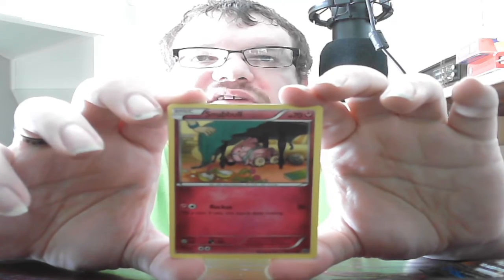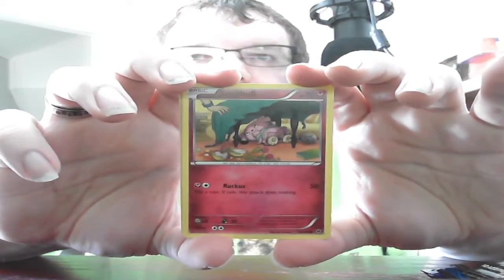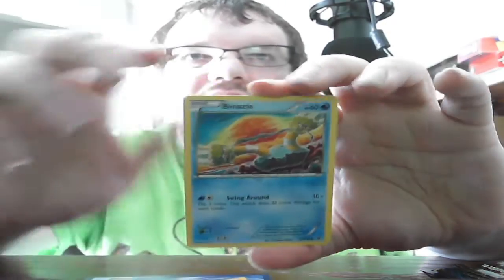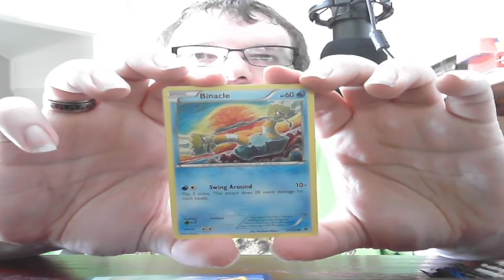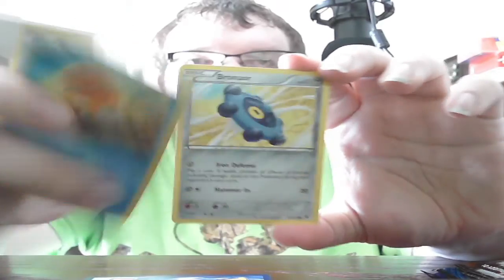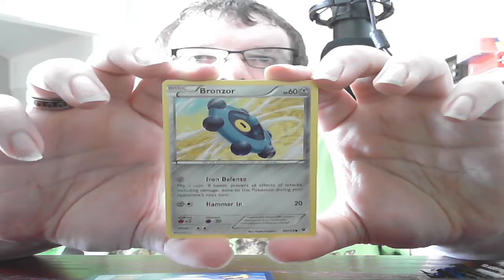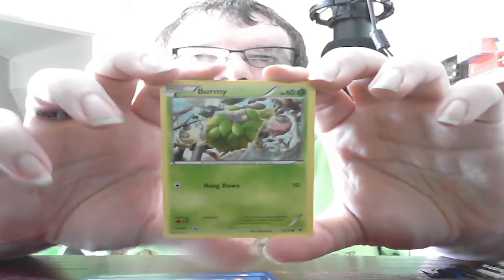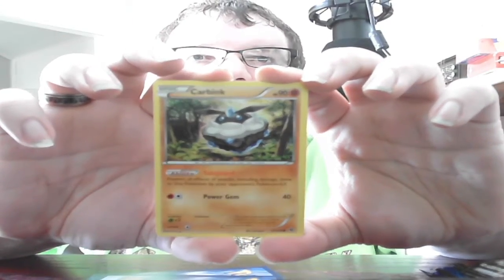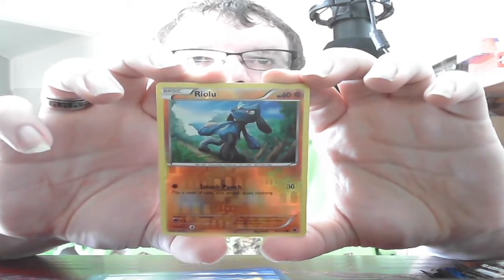We start with Basic Snubble, HP 70 Fairy. Reckless: 50 — flip a coin; if Tails, attack does nothing. Basic Binacle, HP 60 Water. Swing Around: 10 plus — flip two coins; does 20 more damage for each heads, anywhere from 10 to 50. Basic Bronzor, HP 60 Steel. Iron Defense: flip a coin; if Heads, prevent all effects of attacks including damage during your opponent's next turn. Hammer In: 20. Basic Burmy, HP 60 Grass. Hang Down: 10. Basic Carbink, HP 90 Fighting. Ability Safeguard: prevents all effects of attacks including damage done to this Pokemon by your opponent's Pokemon EX. Power Gem: 40. Basic Riolu, HP 60 Fighting. Smash Punch: 30 — flip a coin; if Tails, attack does nothing.